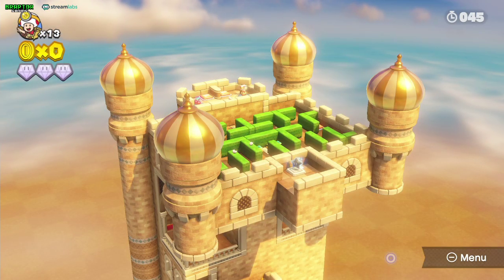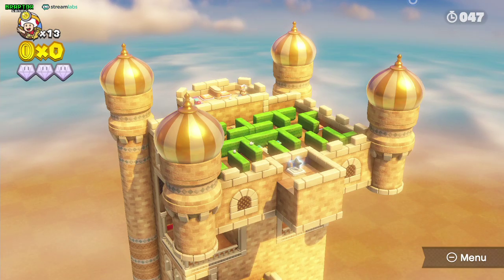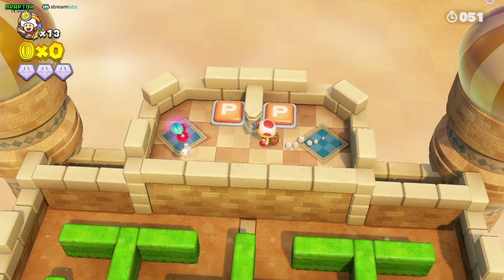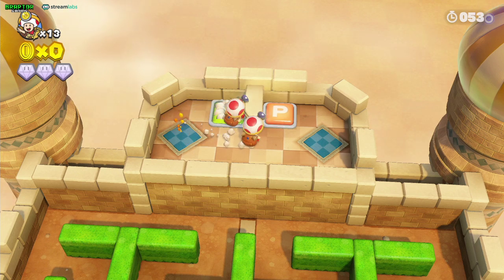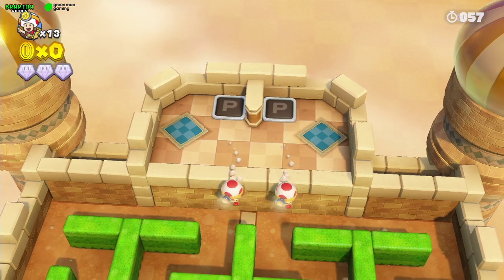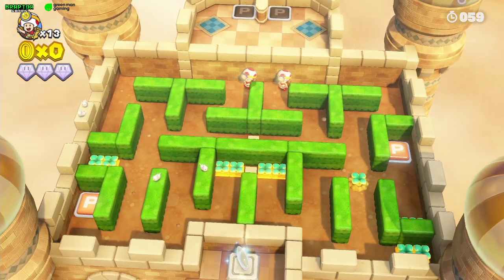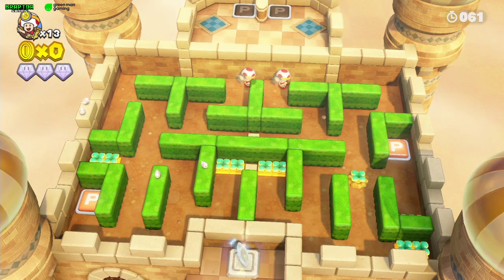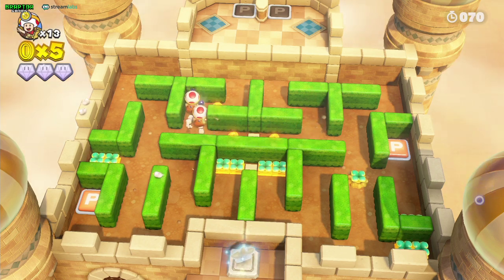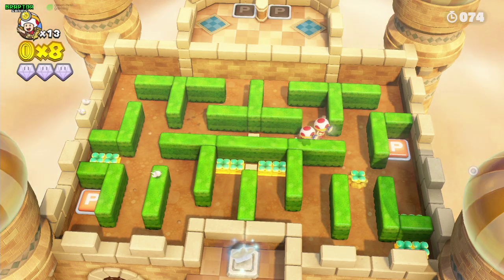Here we are at Double Cherry Palace. This level is a little boring, so first thing you want to do is grab the double cherry, duplicate yourself, and step on this platform. The challenge here is to get 70 coins, which means you need to get almost every available coin. There are a couple of invisible coins, so try to get them all — don't miss any, otherwise you'll be in trouble.